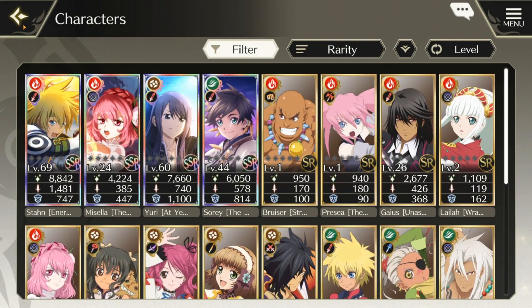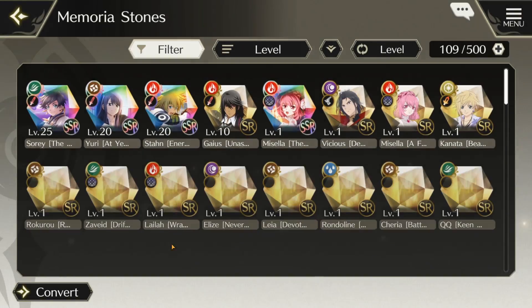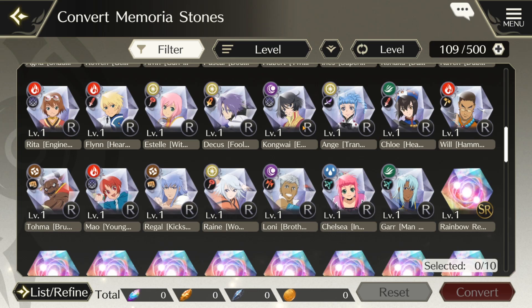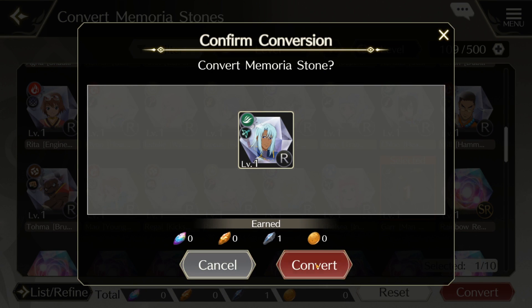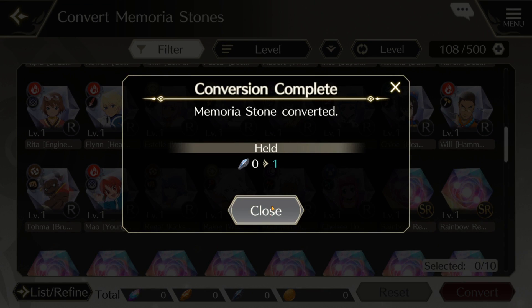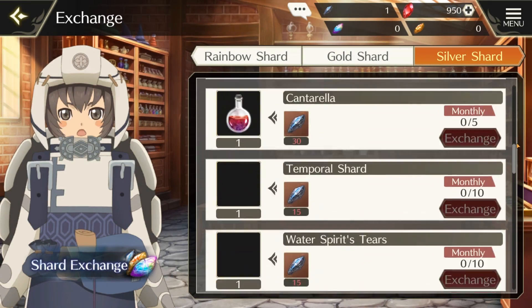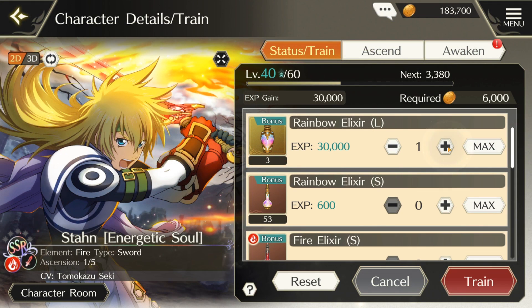But since we're already on the topic of duplicates, let's talk about how you can convert duplicate rare memoria stones to redeem experience potions. If you want to quickly level up characters and progress faster in the game, go to Allies, then Memoria Stones, and select from the lower left corner the convert button. If you have any rare duplicate memoria stones, you can select them and convert them into silver shards. By acquiring the shards, you can go to the exchange shop and obtain very useful resources such as large rainbow elixirs, which give massive amounts of experience points and can quickly speed up your character's leveling progress, especially if their element power-up dungeon is unavailable that day.